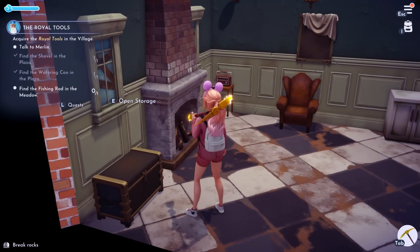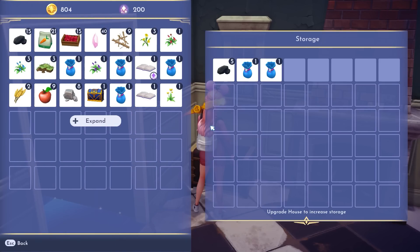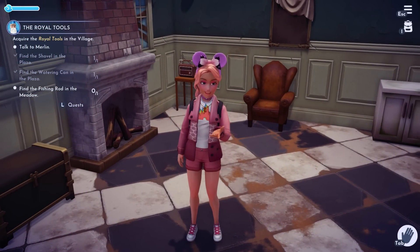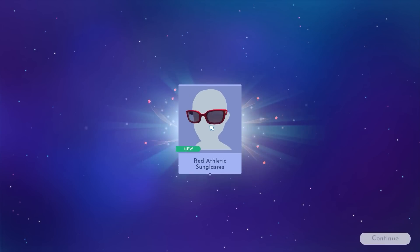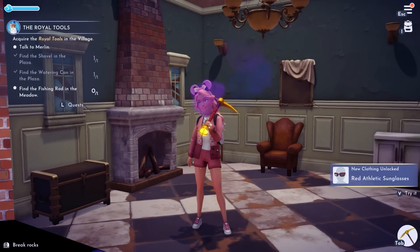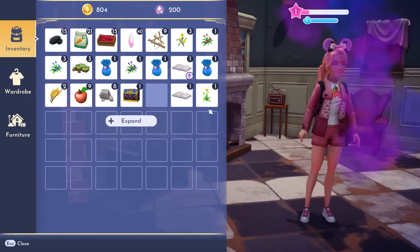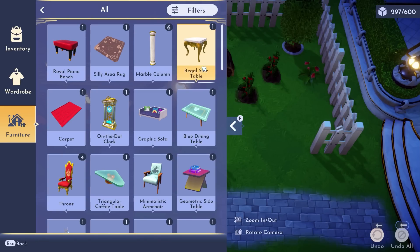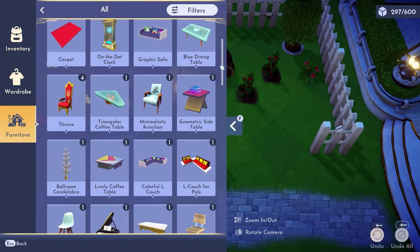First things first, the easiest but sometimes accidentally overlooked step: open everything. If you look inside your inventory or storage and you see any little books or cute little bags, open them up. The contents might be furniture, clothing, or a recipe, but you generally don't have to store any of those items in your inventory or in your chests. Instead, they get whisked away to their own special storage, which will save you space.